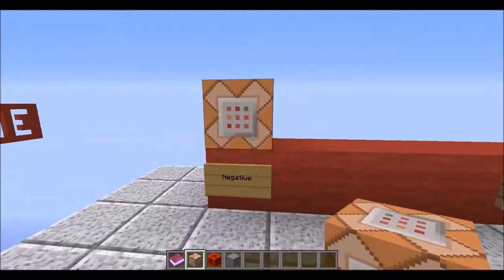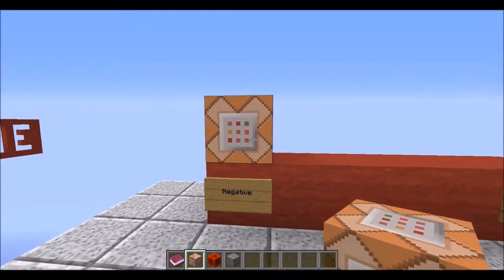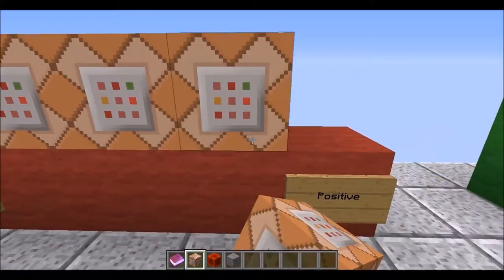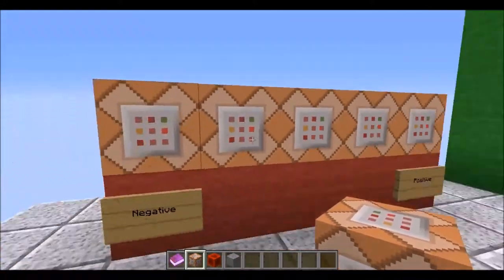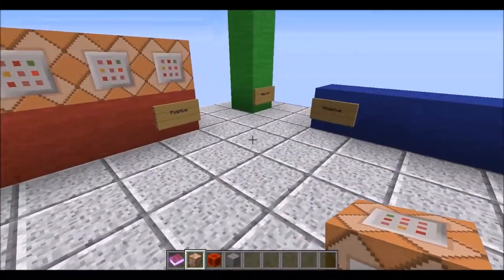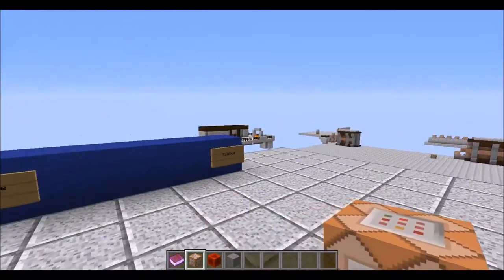So if we placed one right here, this would be our first command block to fire, followed by our second, third, fourth, and fifth. It does this in all three directions — firing X coordinates first, then Y coordinates, and then Z coordinates.